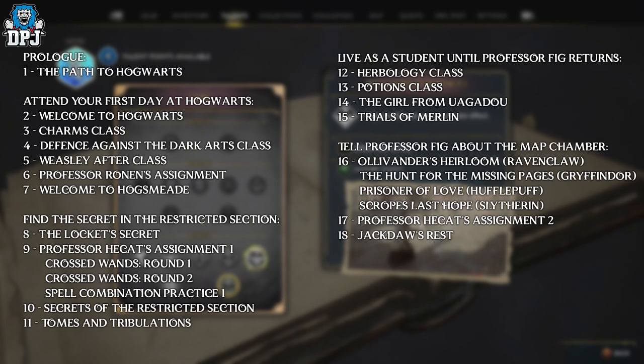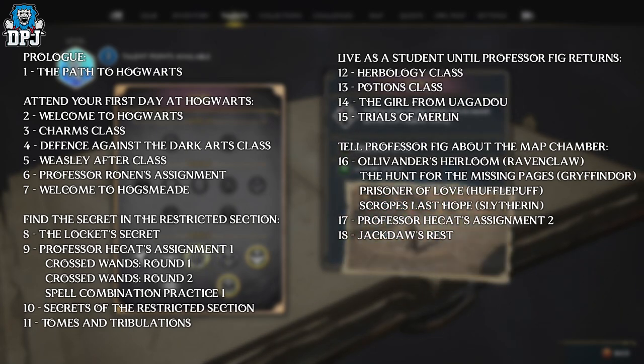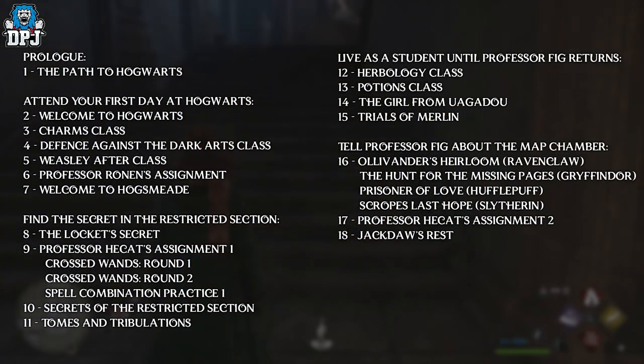It's called Jackdaw's Rest. This quest is quite far into the game, but if you're wondering where this is and how far you have to get, you'll see the quest on screen now — from the main quest, from the prologue all the way to Jackdaw's Rest. When you get this quest done, this is when you unlock those talents.